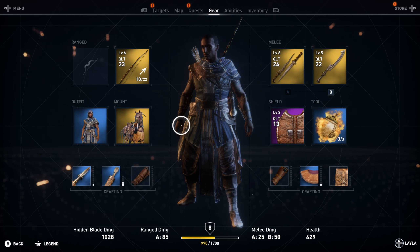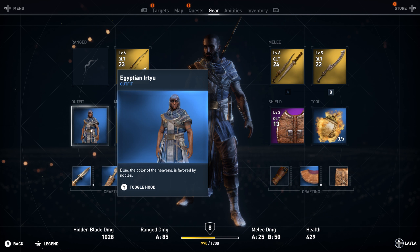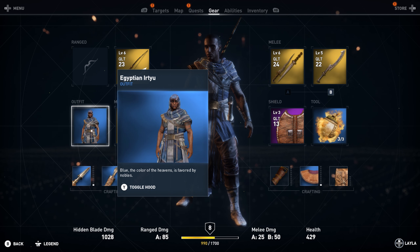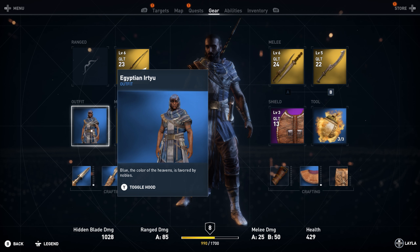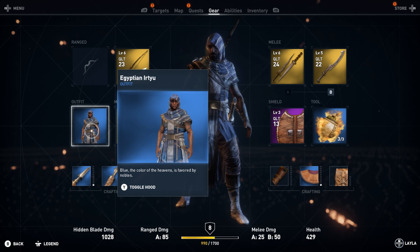I personally prefer the look of Bayek with the beard and with the hair. Something about him looks really badass, and I always like beards on characters. So I'll keep the beard, I'll keep the long hair, and I just think he looks so much better like that. Obviously, if you guys want, you can go ahead and do whatever you want with it.